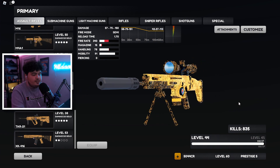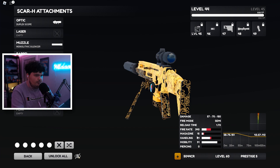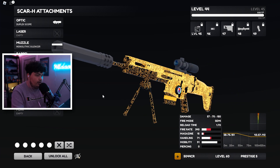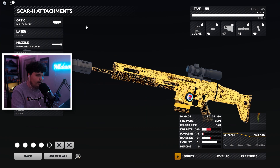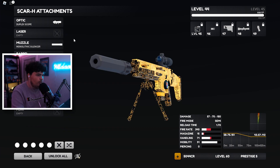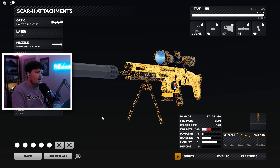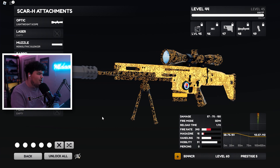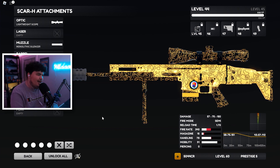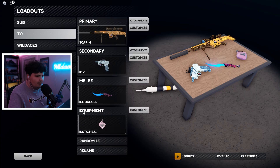In today's video we're going to see: can the SCAR-H snipe? I wish I could run a different build on it, but the handling would suffer immensely. Maybe if I took off the bipod and threw on a stipple tape, but then it just doesn't look like a sniper. So the setup is: lightweight scope, monolithic silencer, marksman barrel, 15-round SSR conversion magazine, and the bipod — put that together and you've got yourself a SCAR sniper.